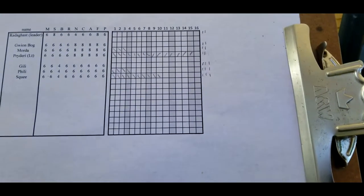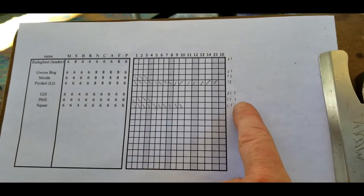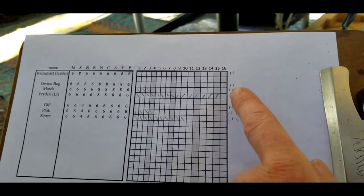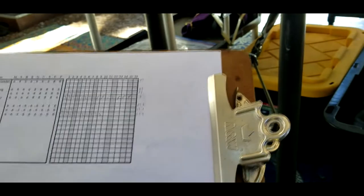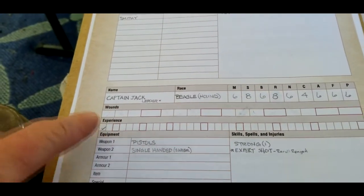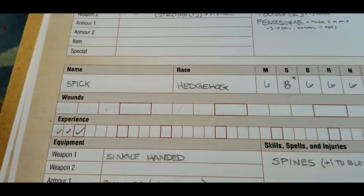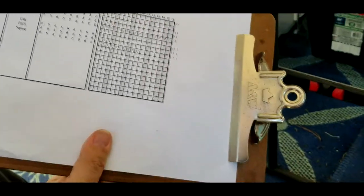We're a little out of order here, but let's cover experience. Jason's mice — Gili, Fili, and Squee — who reached my deployment zone each got two experience points for the Invasion secondary, plus one for surviving, for a total of three each. All of Jason's other characters who survived got one experience point, plus one additional for accomplishing his secondary. I didn't accomplish my secondary, so although I won the scenario, my guys only got one experience each for surviving — except Spick, who got three experience for carrying the pay chest off the board.